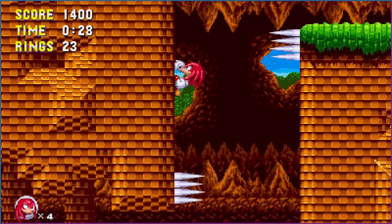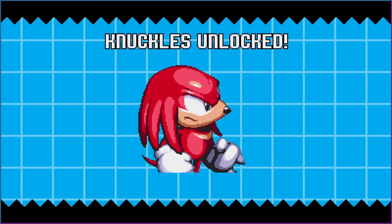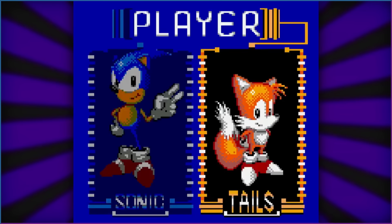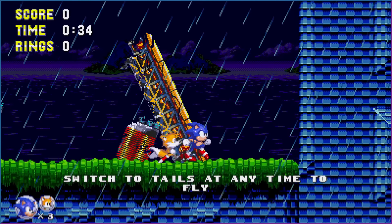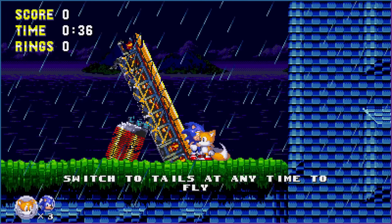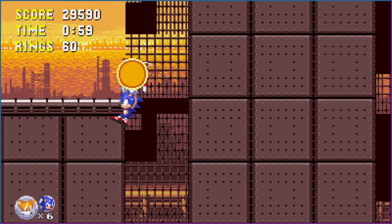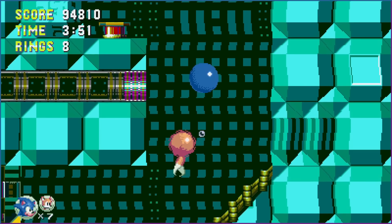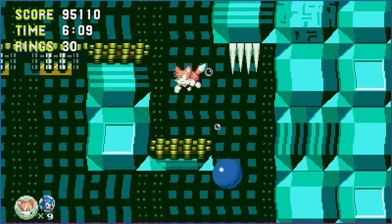You were never able to play as Knuckles in the original, so having the ability here is great. Although you won't unlock him until you've completed the base game as Sonic and Tails first. Remember how in the original you could only play as one or the other? Well, this time you get both! You're able to switch between the two instantly without the use of a second controller. I didn't often find a reason to switch to Tails, but he's great for ascending when underwater. The other character always responds next to you, so this is especially effective in the Tidal Plant Zone.